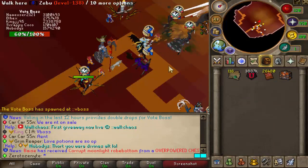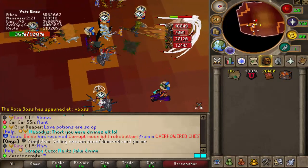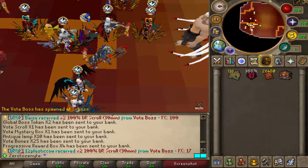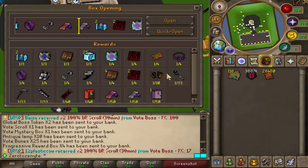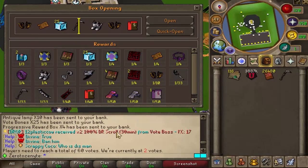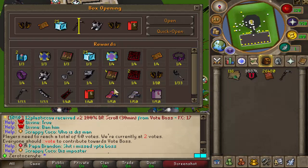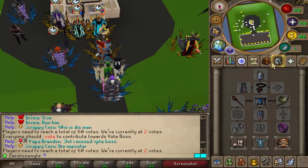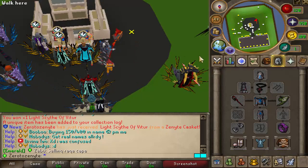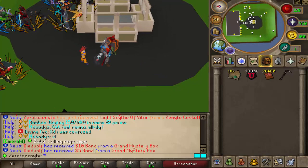Before we open the Xanite Caskets, V-Boss just spawned, so we'll go ahead and kill this bad boy to get the Global Tokens. I don't think we got anything special — we got two Global Boss Tokens. Rolling right now... oh, okay! We got the Light of Scythe Victure. Very nice. It's not going to help with the Bonds, but that is absolutely beautiful. We'll definitely put that into the bank.